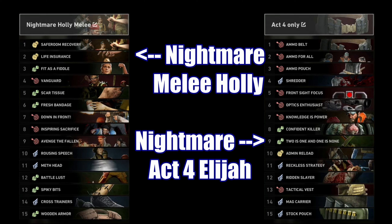For Act 4, if you are lacking DPS, I used assault rifles and sniper rifles with: Ammo Belt, Ammo for All, Ammo Pouch, Shredder, Front Side Focus, Optics Enthusiast, Knowledge is Power, Confident Killer, Two is One and One is None, Admin Reload, Reckless Strategy, Ridden Slayer, Tactical Vest, Mag Carrier, and Stock Pouch. You can exchange some of these if you want to use a different weapon. Definitely keep Two is One and One is None so you can hold both a sniper rifle or assault rifle and something else — it doesn't have to be a secondary weapon.